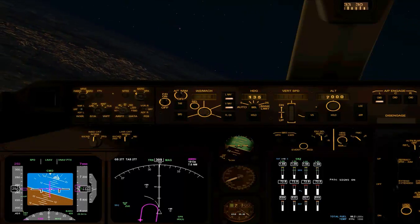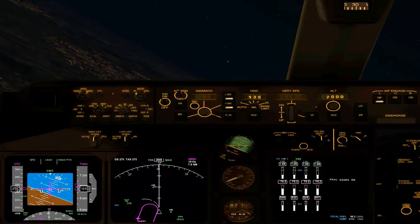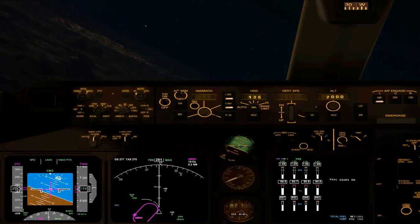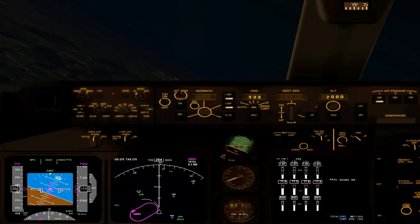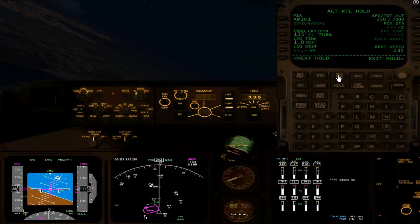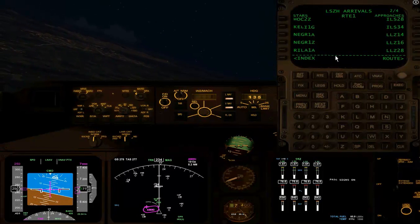So the power increases because we're turning, because drag is increased, hence the power increase. So 7,000 is probably 5,000 ground level. As we're going around, I'm going to select a new runway. I didn't like the first one because of the tailwind that we had, so we're going to select another direction.